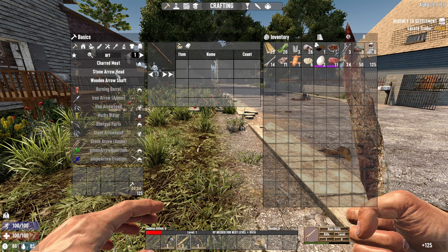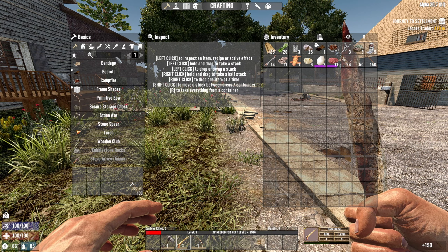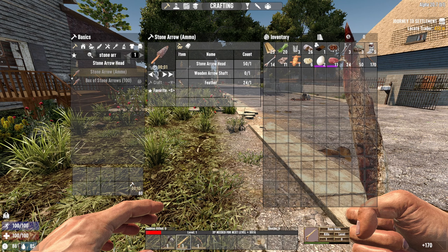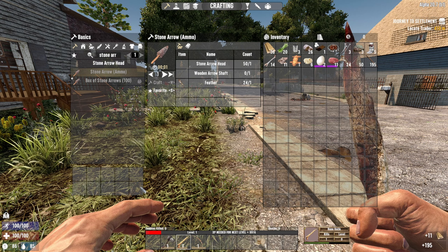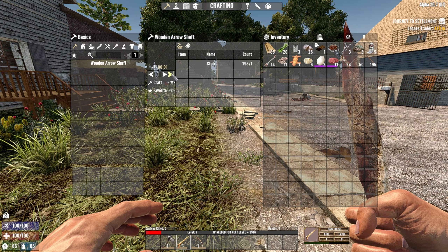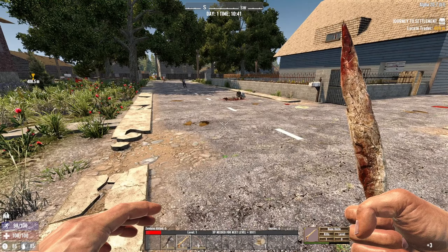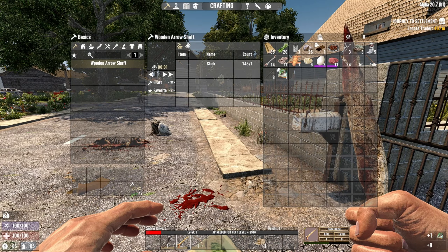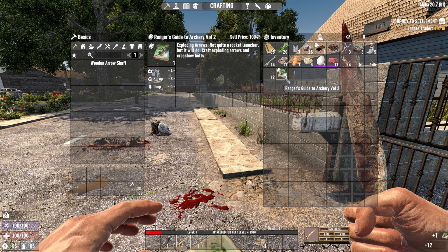Now can we make stone arrows? Oh, I can make charred meat. Stone arrow — right, okay, stone arrows. Oh, it makes — wait a minute, now it's too much. I don't need that much stuff. Wooden shaft — oh my god, I need too many. That's okay — I didn't know the multiplier. Oh, we got a book — looks like an archery book. Exploding arrows! Cool.